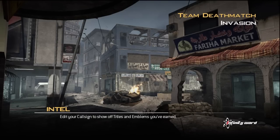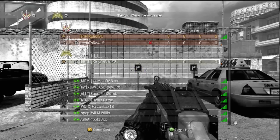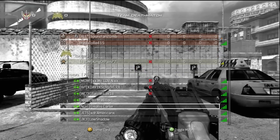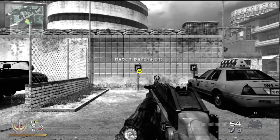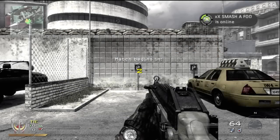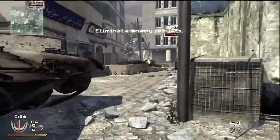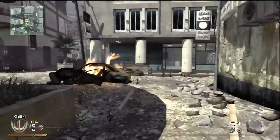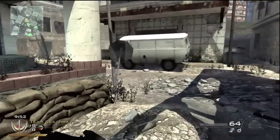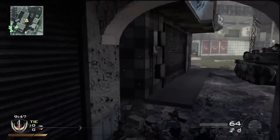Today's match is going to be with the UMP on Invasion. My setup is the UMP with Silencer, Stinger, Marathon Pro, Stopping Power Pro, and Commando Pro. I have Stun Grenade and Semtex. This is a pretty solid class. It's more for close range maps, more closed off maps. Maps like Wasteland are not going to work just as well with this, but it's really good for close range maps.